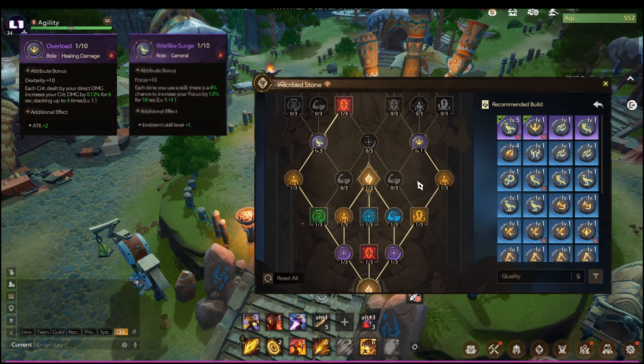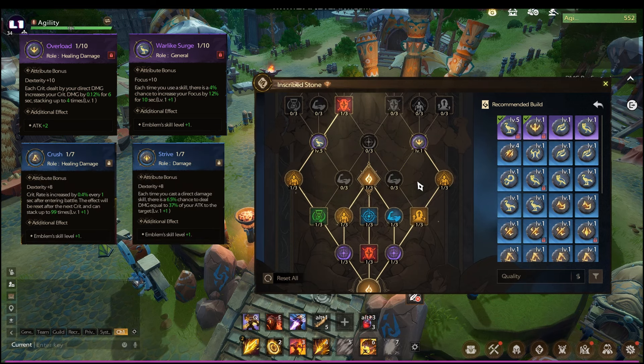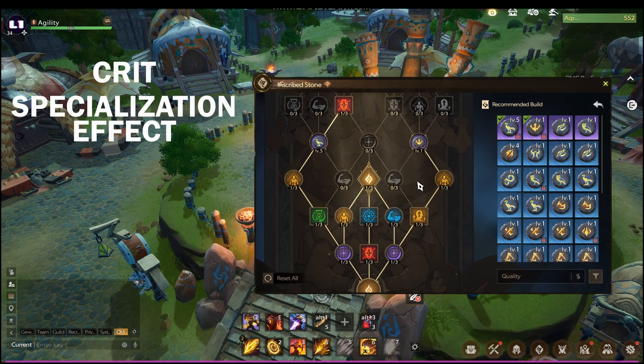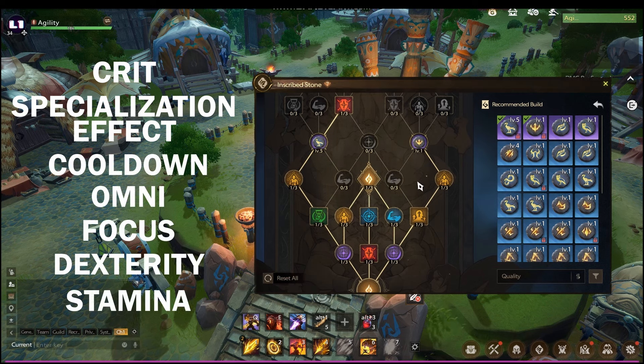For the Hunting Spec Ranger, the emblems you need are: Overload, Warlike, Surge, Crush, Strive, and Tribal Old. After that, prioritize upgrading nodes in this order: Crit Specialization Effect, Cooldown, Omni, Focus, Dexterity, then Stamina.